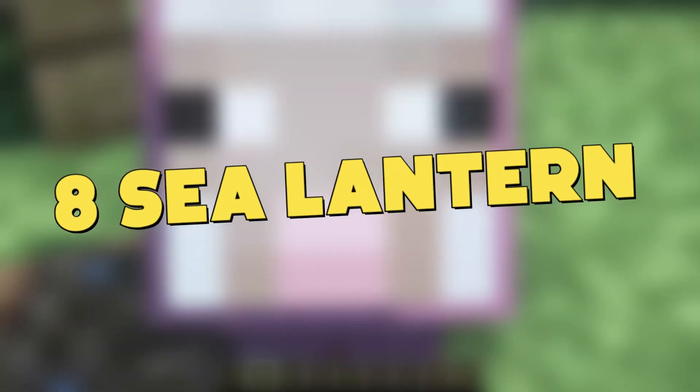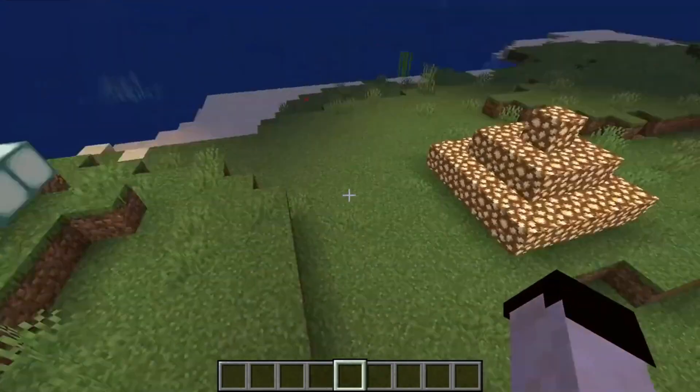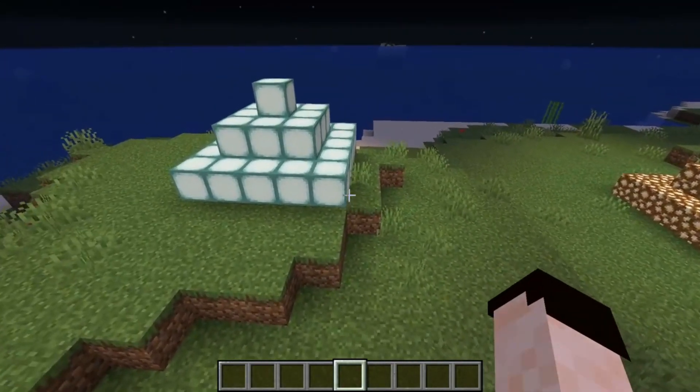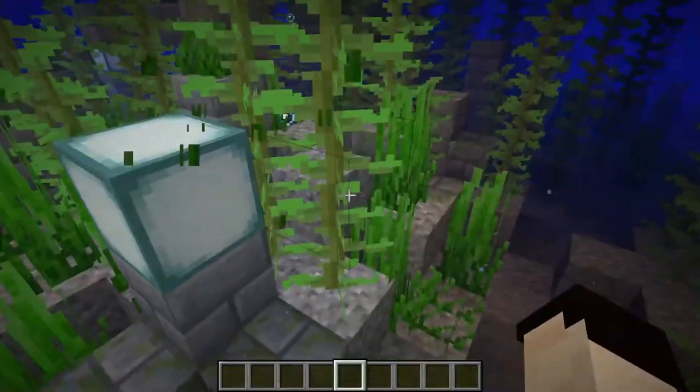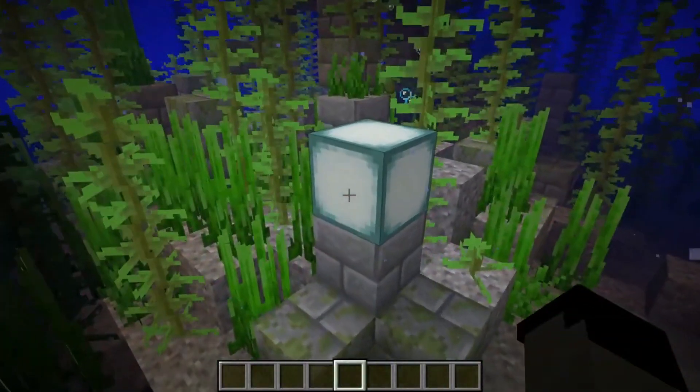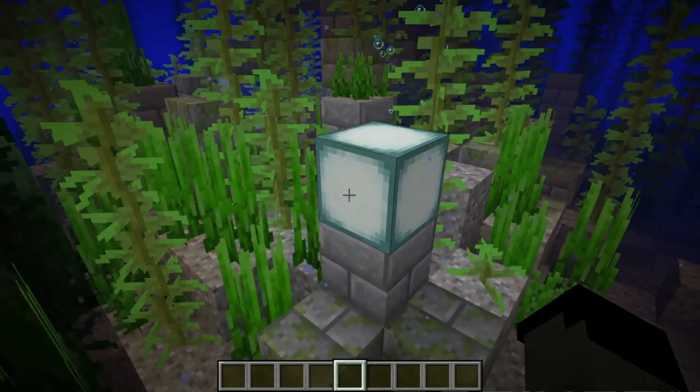Number 8: Sea Lantern. These are a glowing block that a player can use to light up the world around them — pale cubes that emit white light. Unfortunately, these only generate in rare ocean ruins and monuments. If you do come across them, add them into your inventory as they can be very useful.